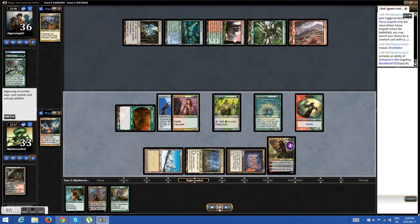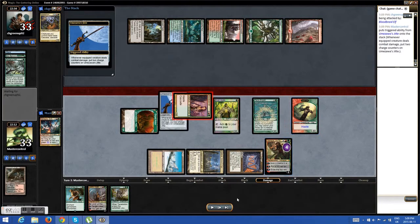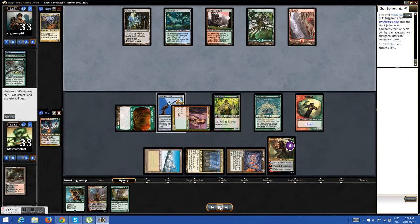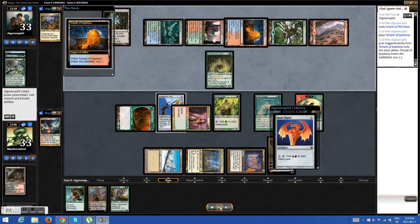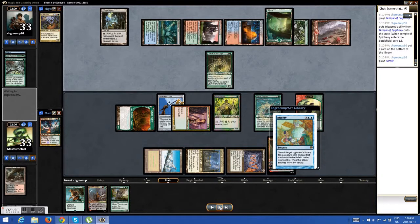I also had Domri in hand, so I knew I could get rid of one of his elves or the elephants I gave him. I do screw up here by not attacking with my 2/2 Satyr, but it's okay. He uses his turn to drop Oracle, gets a land on top, puts away the Signet, and I see Bribery on top.